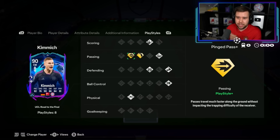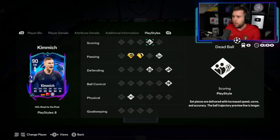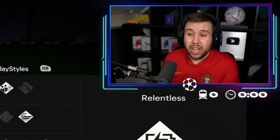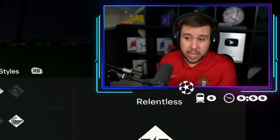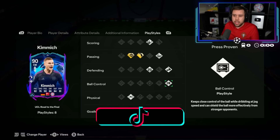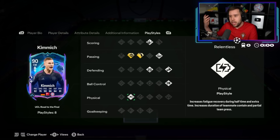These are the play styles he has: Ping Pass Plus — that's a mouthful — Long Ball Plus as well, Dead Ball, Whip Pass, Anticipate, Bruiser, Press Proven and Relentless. For a midfielder, the play styles are really good. He's got a little bit of everything — something to get away from pressure, defensive play styles, passing play styles, and on top of that he'll be lasting the full 90 minutes as well.